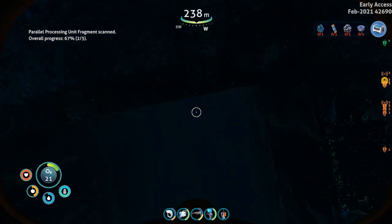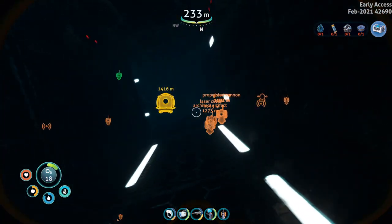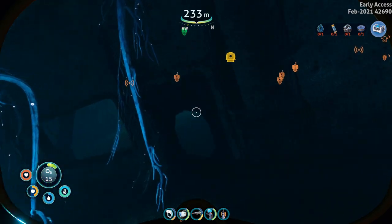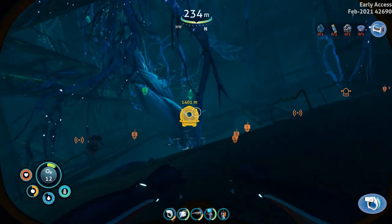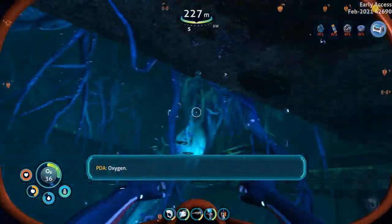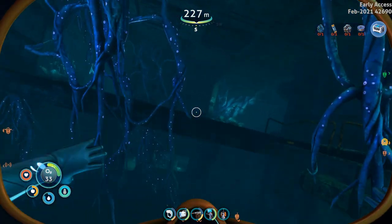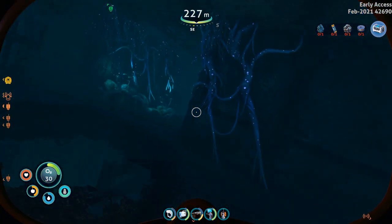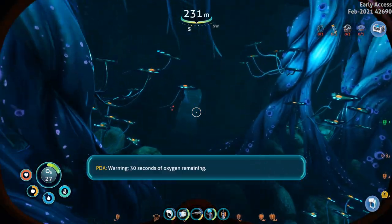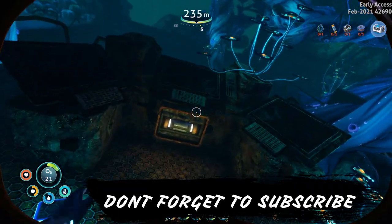Let's go back through this vent and back through this door. Quickly grab some more oxygen. We're going to go back to where we were and go up to the third floor, through this door. And right over there is your third fragment.